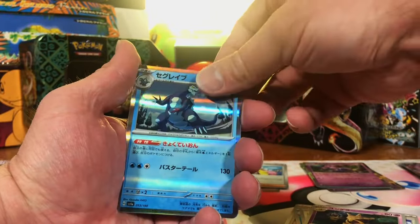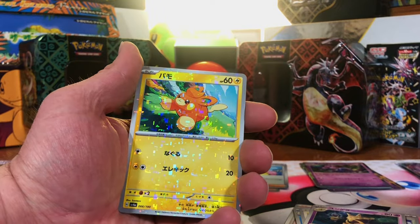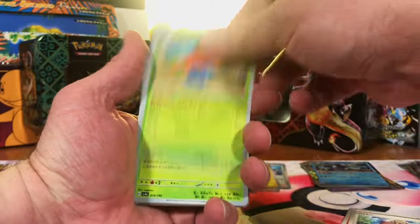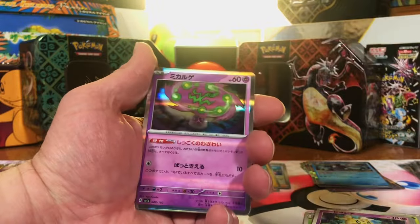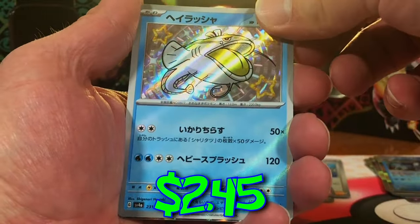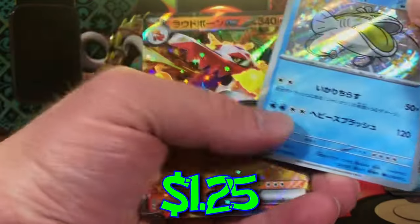Ditto Hollow. Backscalibur Hollow. Reverse Palmy. And a Pidgeot EX. Come on, let's defy the odds and get that Charizard. Palmy Hollow. Spiritomb Hollow. A Shiny Don Dozo. And a Skeledurge EX.